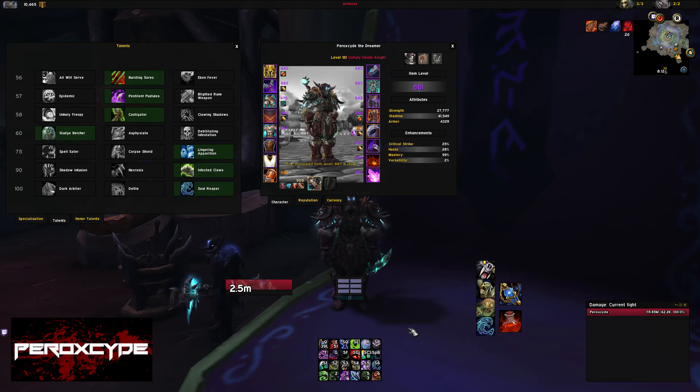Haste increases your attack speed and your rune regeneration. Most importantly, it decreases the time before you can use your next ability — the global cooldown. The more haste you have, the less time you wait before you can use your next ability.